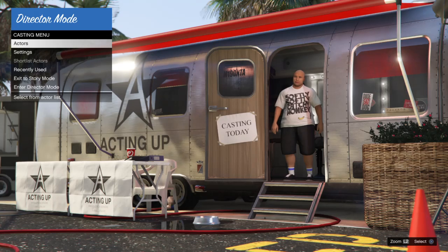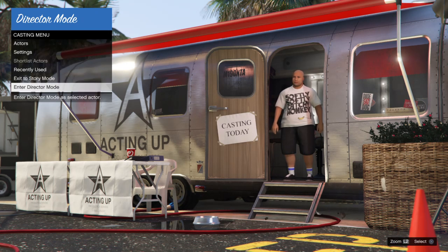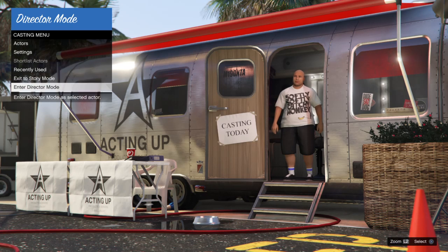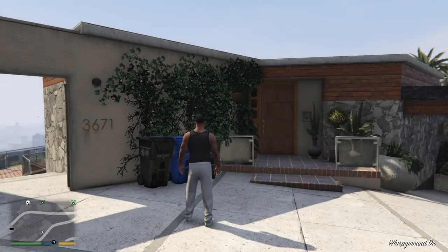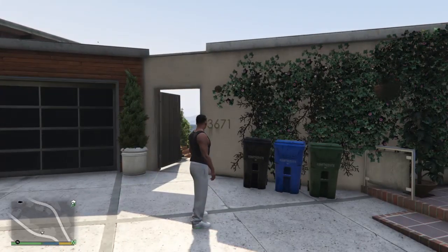In GTA, you can visit Michael and Franklin's houses as any NPC or character. Pretty much what you want to do is go into Director's Mode. I'll show you how to do that quickly. You can do it as any character — Michael, Franklin, or Trevor.